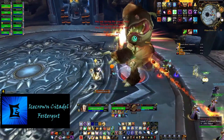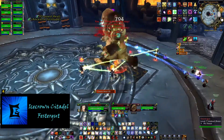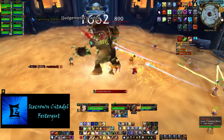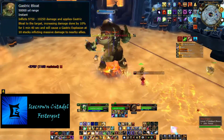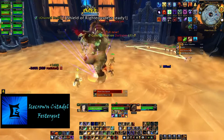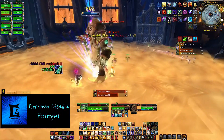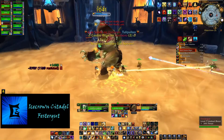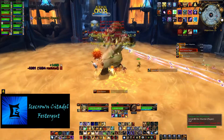This is another one of the easier fights in here as long as you know what's going on. This is a two-tank fight. The fight begins with the boss casting an ability called Gastric Bloat on his target, usually the tank, which will do damage and add a debuff that increases damage done by 10% per stack. It is best to have a DPS take the first one and then have a tank taunt off so there is extra damage at the start.